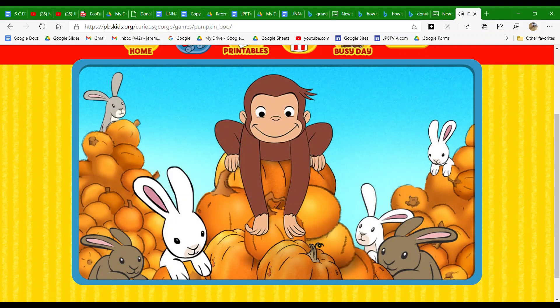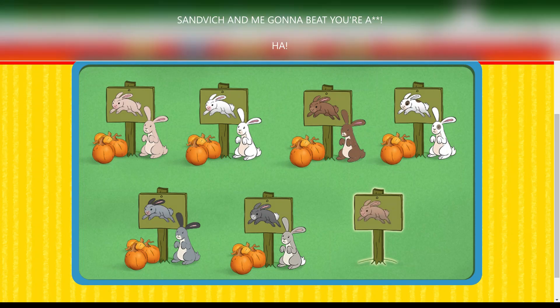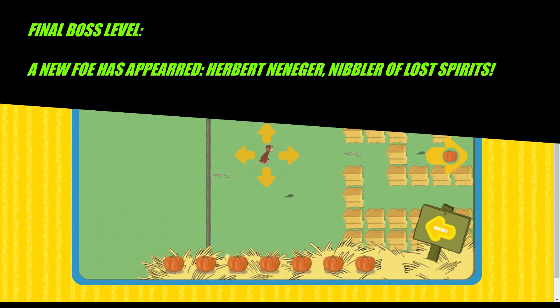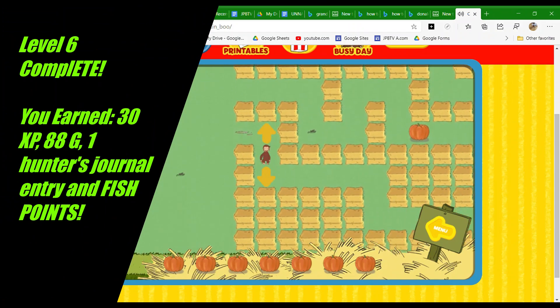Help George. Nice work. Woo-hoo! Click on a sign to play in a pumpkin patch. Help George find seven pumpkins. The bunny is hiding in a leaf pile.